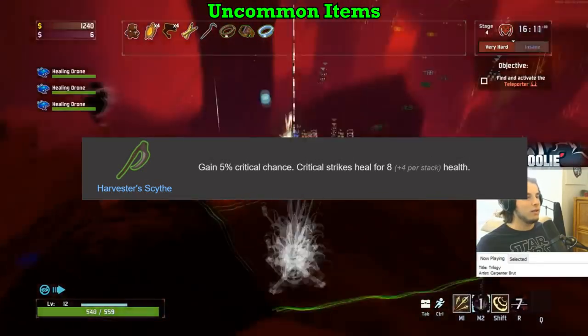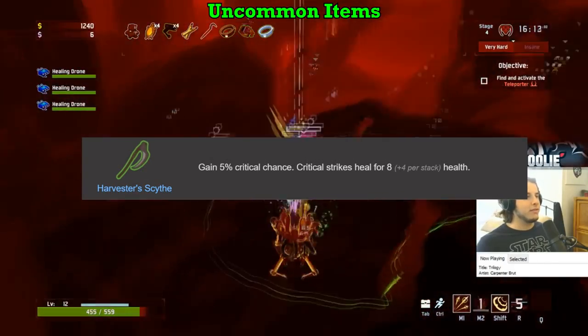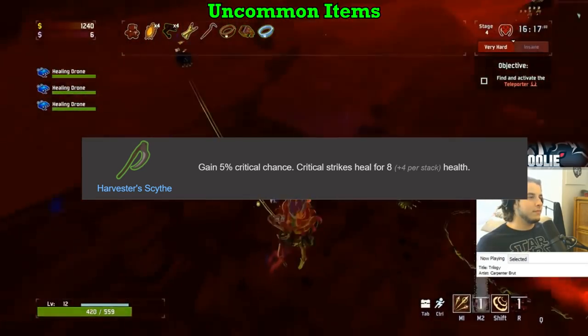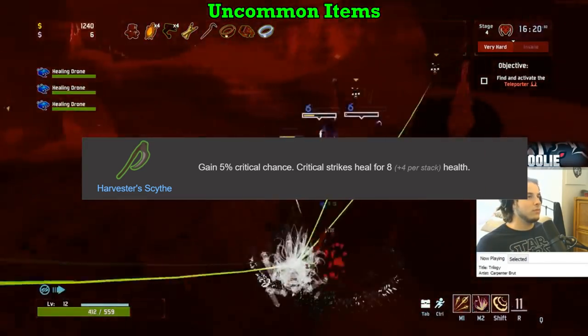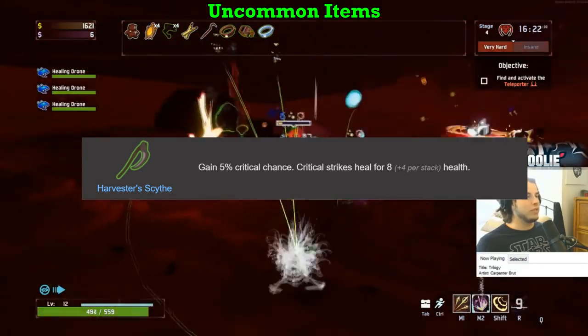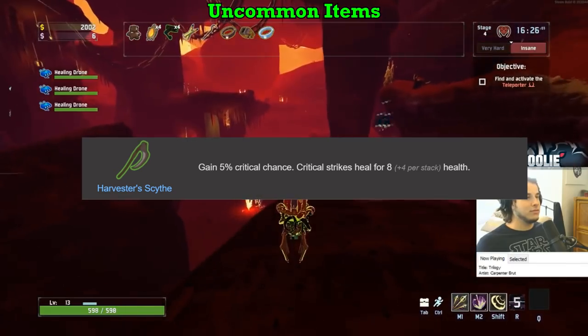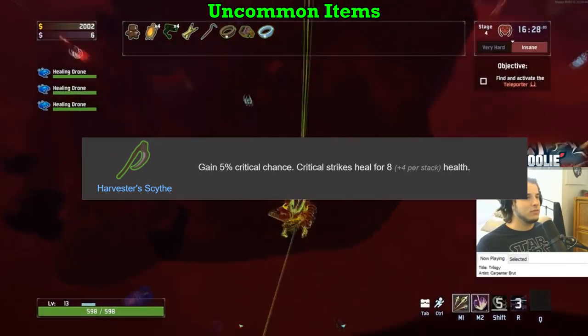Harvester Scythe gets an A as well. Crits are cool, healing from crits is even cooler, and the invisible 5% crit chance is very cool. Capping your crit at 100% and stacking a few Scythes is easily the best form of healing in the game. Start to add on some Rejuvenation Racks and/or Aegises and your survivability goes through the roof. Scythe is an absolute pleasure to see — A.